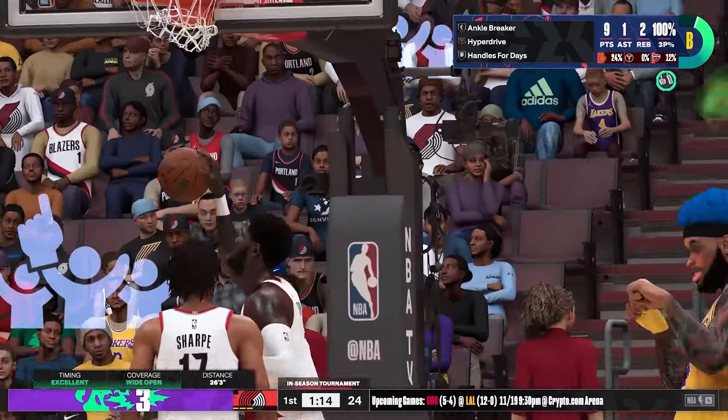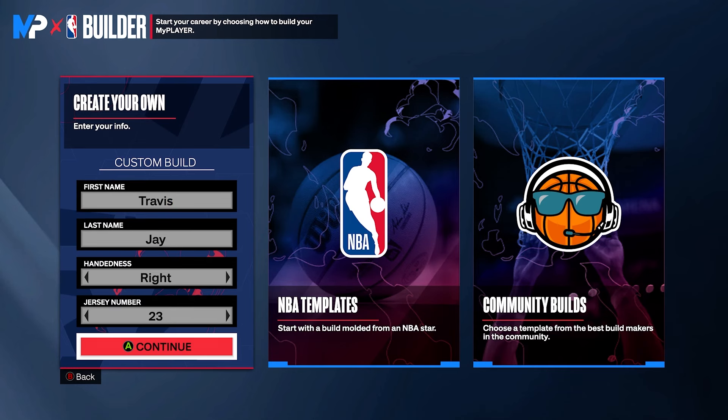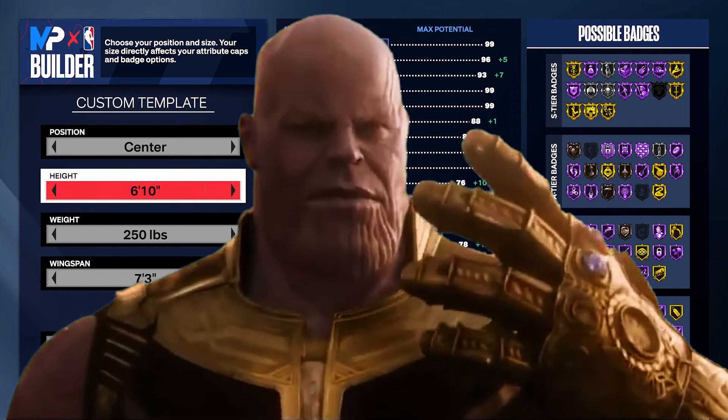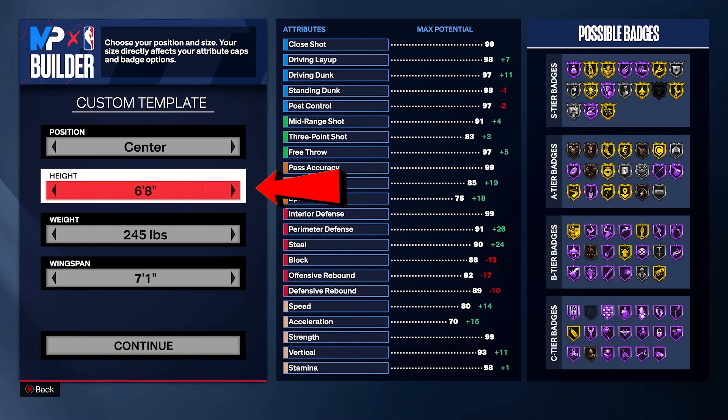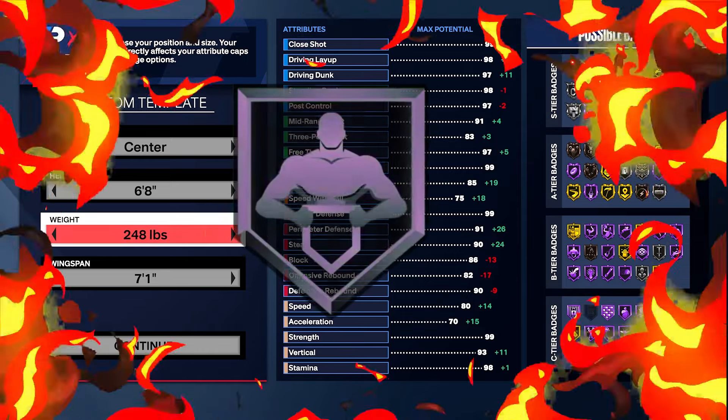Let's head to the MyPlayer Builder and get this party started. We're making this build at the center position. For the height, we're going 6'8" — yeah, that's right, we're small, but we're gonna be like Thanos in the paint, just trust the process. For the weight, we're going 248 — we want this build to be heavy and dominant in the paint, and this will also allow us to get Hall of Fame Enforcer.